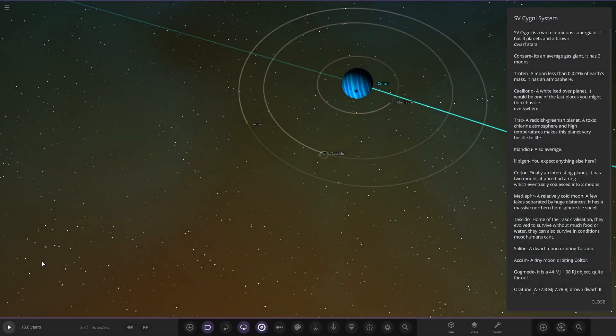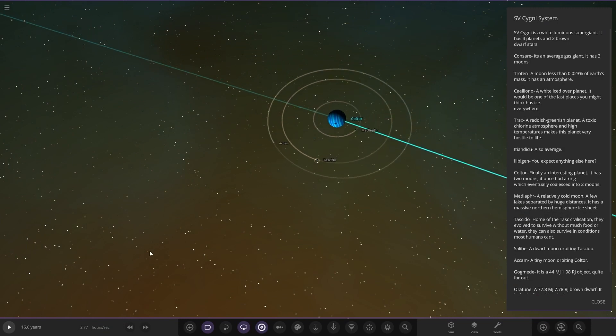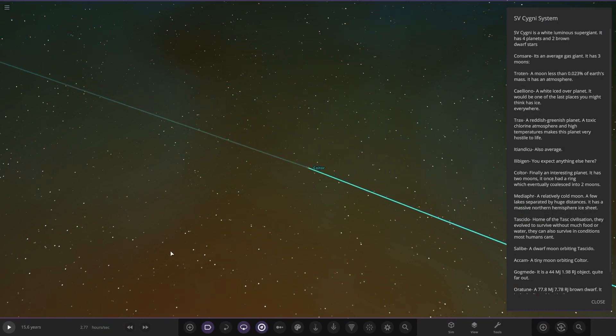So SV Cygni is a white luminous supergiant. It has four planets and two brown dwarf stars. Let's head to the star itself.